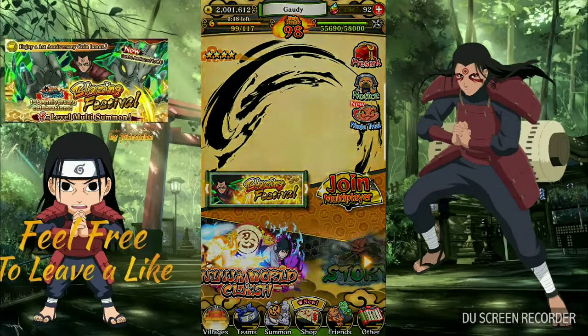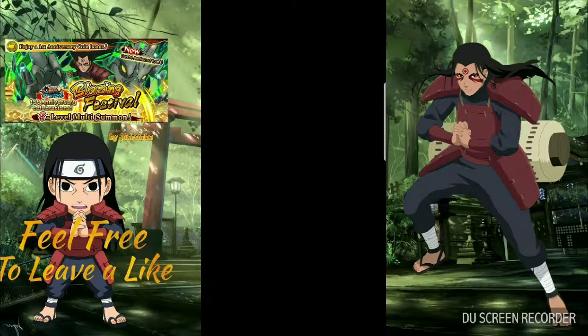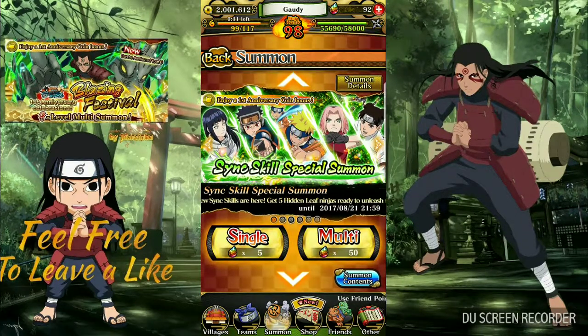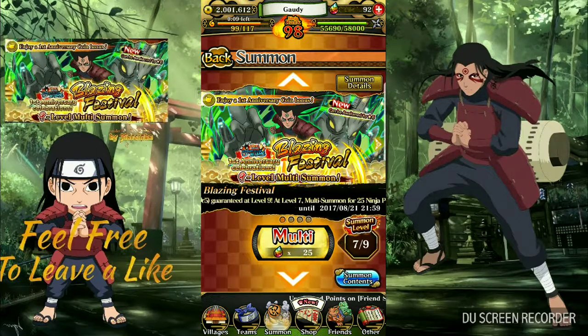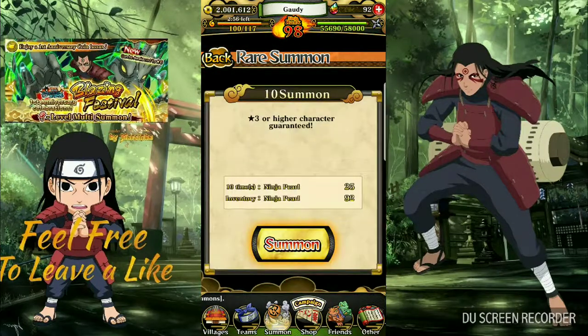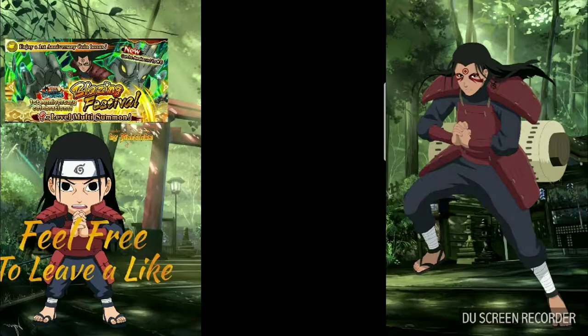But other than that, let's get right into the summon. We have to pull Itachi. I've been trying to pull him since day one. I was able to pull Tsunade on my first multi-summon, and I was able to pull Gaara on my sixth multi-summon because he was the guaranteed. Let's just hope we get something good now. Let's go. I'm about to get into this multi-summon with 25 stones.